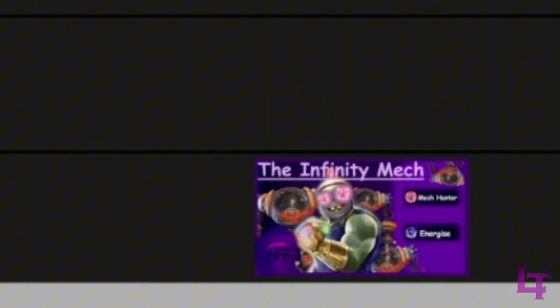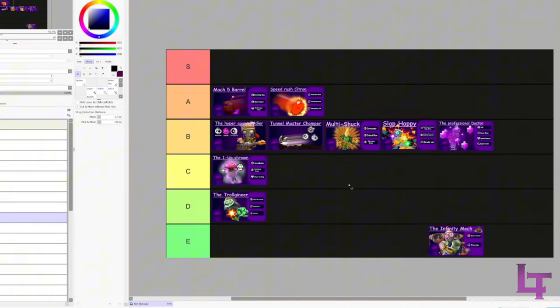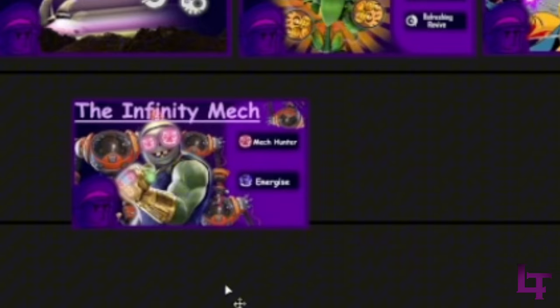One Up Shroom - pretty straightforward decision, C tier. It's a decent build, gets the job done, but Nightcap's not really the best at it. You'd still take longer to revive than plants and sunflowers. Clear Coating lets you get revived safely but doesn't guarantee complete freedom. Refreshing A5 is just Refreshing A5 - nothing too special.